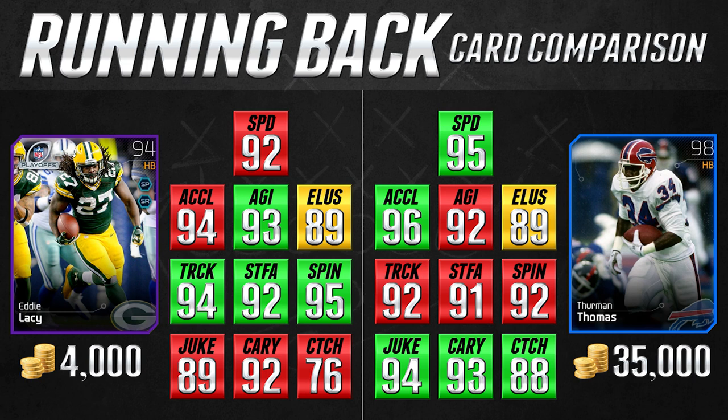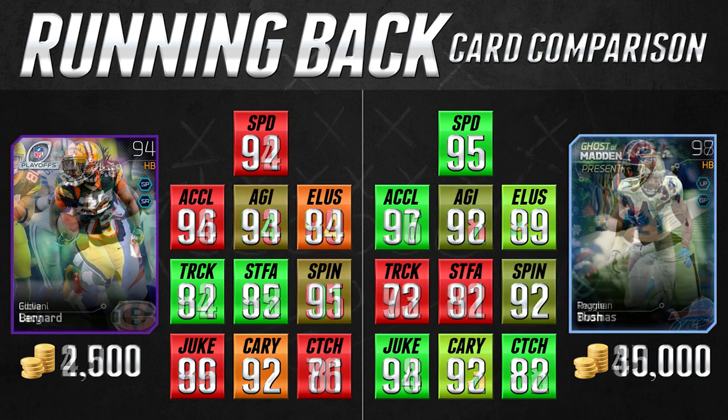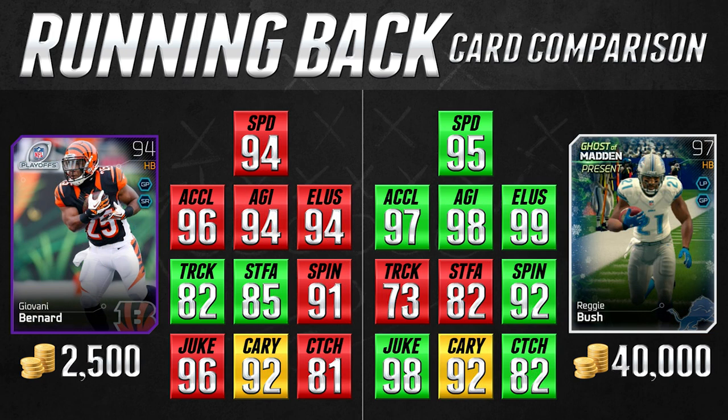The next comparison I call my elusive running backs — not only because of the elusiveness attribute itself, but also because of related traits like spin move, juke move, acceleration, and agility. The two cards here are the 94 overall playoff edition Giovanni Bernard and the ghost of Madden present Reggie Bush at 97 overall.